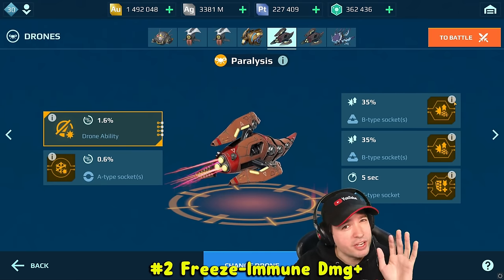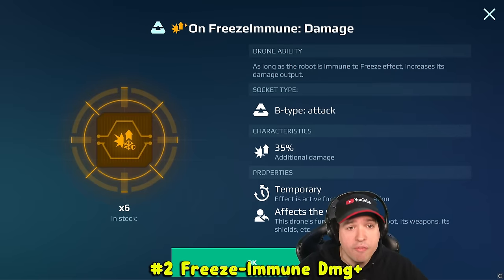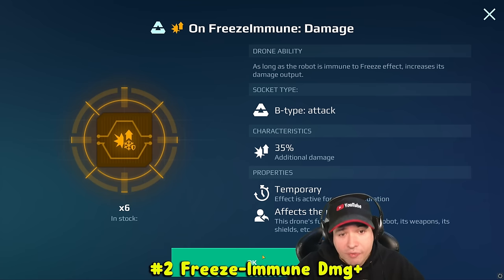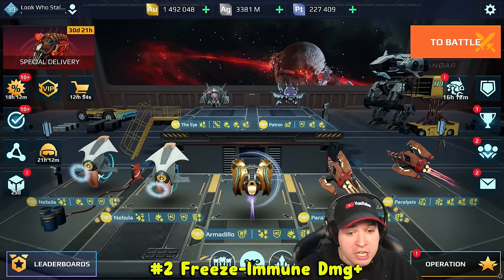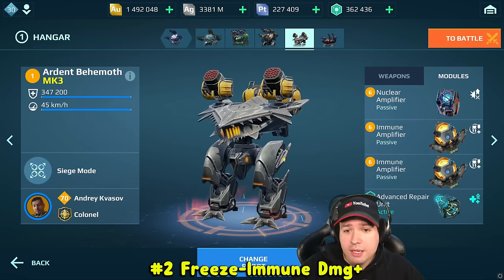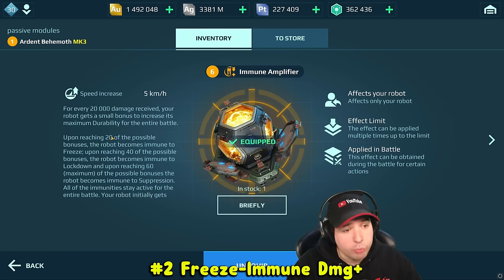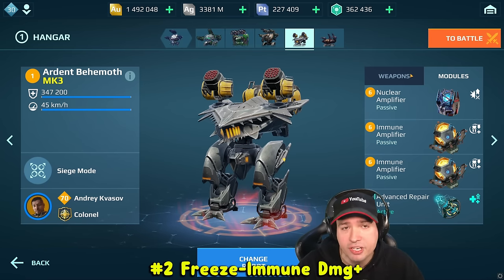Pro tip number two — and this is something not everybody will be able to do because you need the immune amplifier module for it — is the on-freeze immune damage drone chip. It gives you 35% highest-state damage bonus whenever you are immune to freeze effects, and you can have it twice, which means 70% damage. That goes all the time if you manage to have the immune amplifier maybe even twice and you take a bit of damage, because the first immunity you get is freeze immunity with 20 stacks. From that moment on, you will have for the entire rest of the battle 70% more damage output.